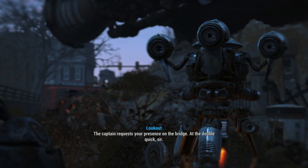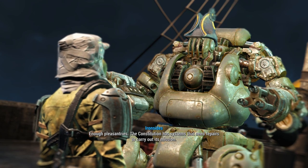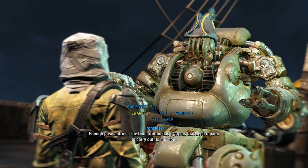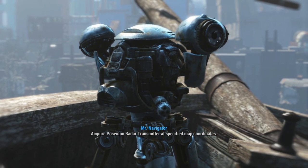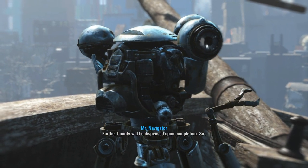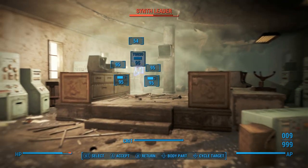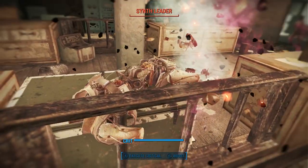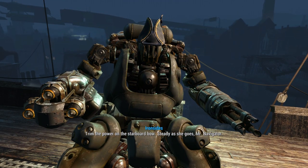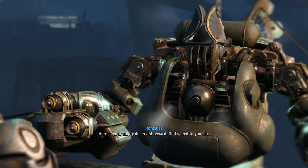The captain requests your presence on the bridge. Enough pleasantries — the Constitution has systems that need repairs to carry out its mission. How did you get aboard anyway? We thought you were gonna get cratered for sure. Acquire Poseidon radar transmitter at specified map coordinates. Further bounty will be dispensed upon completion. Trim the power on the starboard bow — steady as she goes, Mr. Navigator. Luck willing, at long last we'll set sail. Our hero of the hour is to thank — you've earned a double share. Well done. Here is your amply deserved reward. Godspeed to you.